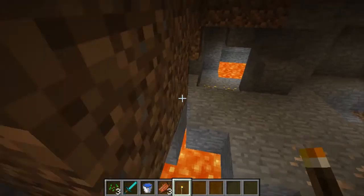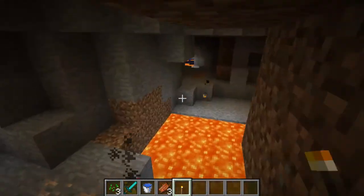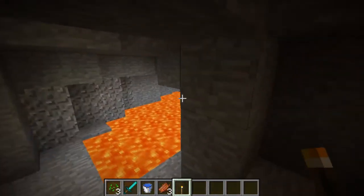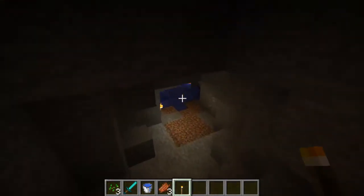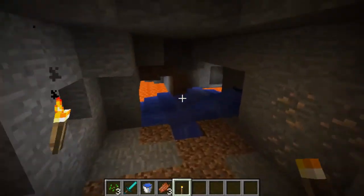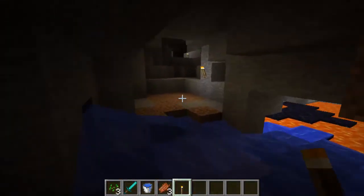Let's see if I can find my way out. There's gold here. I think I know where I am. Let's get back to the village — follow the water, I believe. Maybe not. I see a torch so I was definitely here. I'll just meet you guys back at the top.